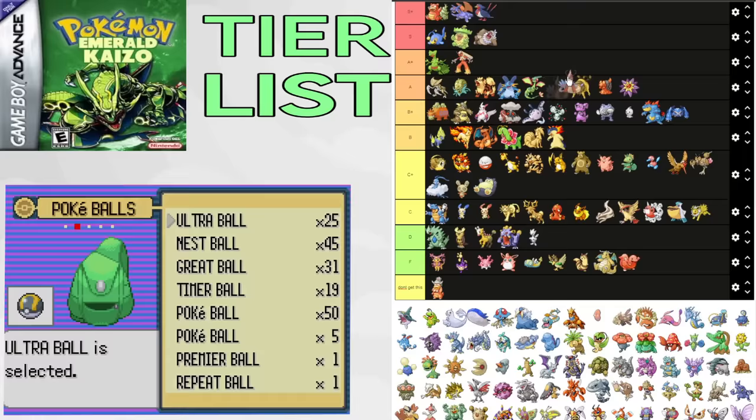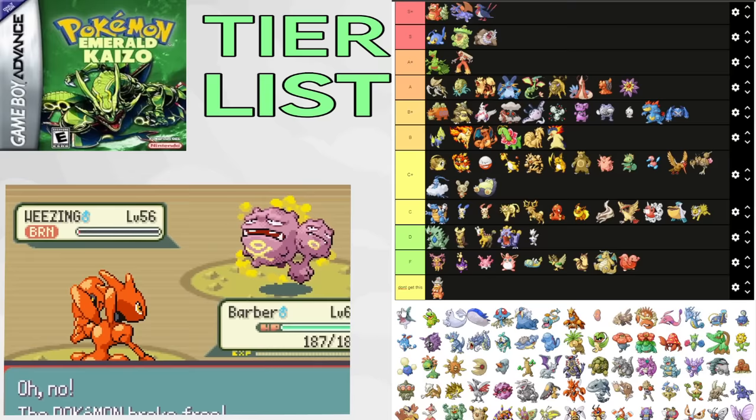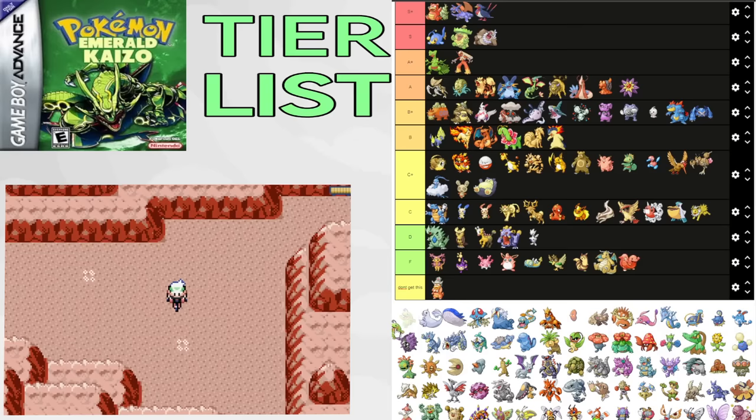Sharpedo is a monster. It gets so many good coverage options and it's about the most common Dark type, which is a type you're going to need. It's amazing for Flannery split and great for just about all of mid-game. At best, it's an okay Swift Swimmer for rain splits, but you always want Poliwrath. Putting it in B tier.